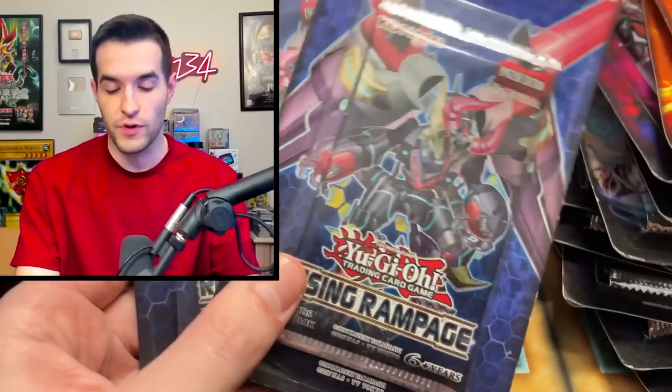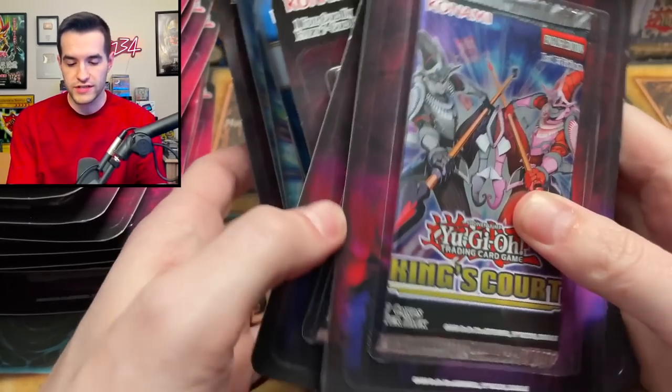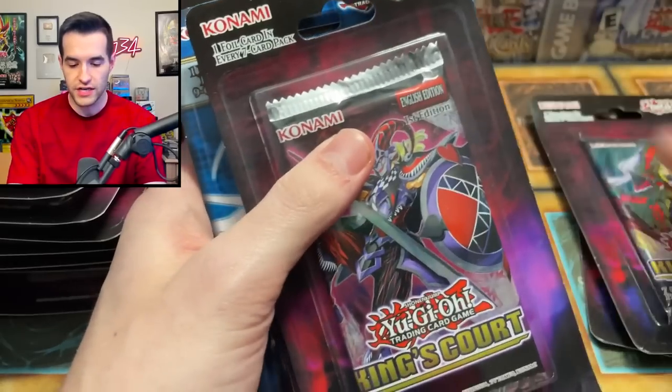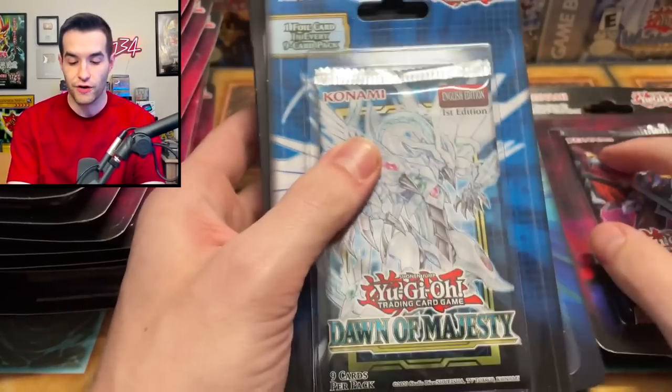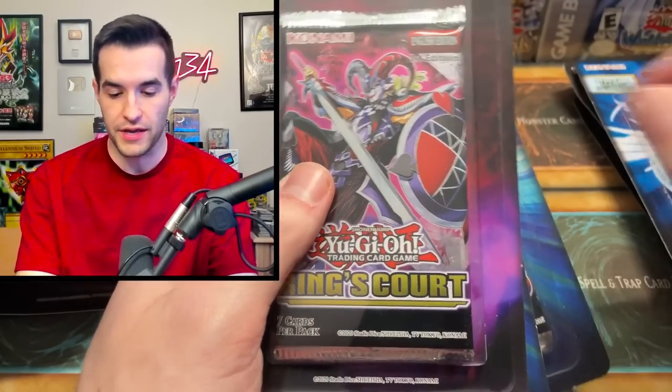And then Rising Rampage — if we get the Apollousa, this whole purchase was definitely worth it. FYI, we're not even close to done. We also have some more similar stuff: King's Court, a couple different ones in here. We got Dawn of Majesty — our favorite set — going for that Stardust Dragon. Hey, if we can pull another one, I'd be happy. King's Court.